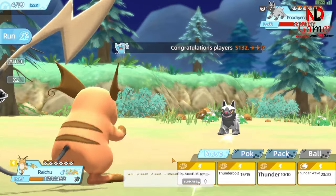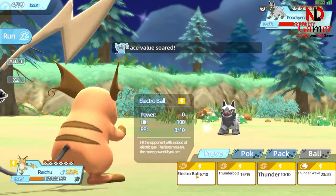And there's more. Electro Ball is incredibly accurate, boasting a 100% hit rate, meaning it never misses its mark. You can rely on it up to 10 times in a battle, thanks to its PP — power points — of 10.